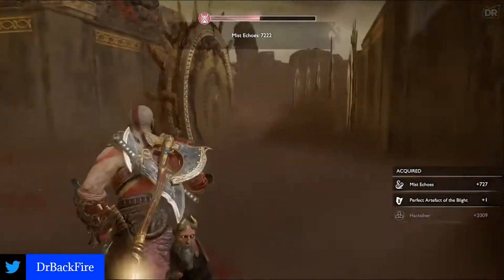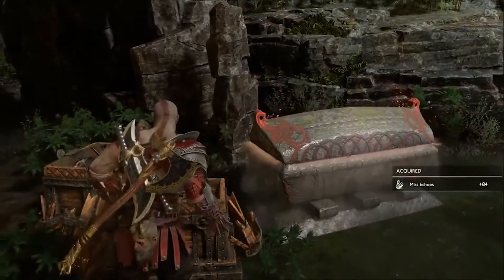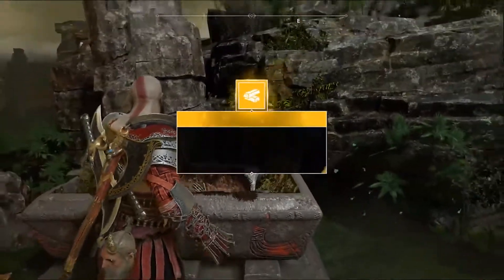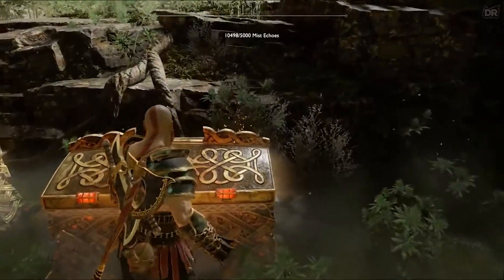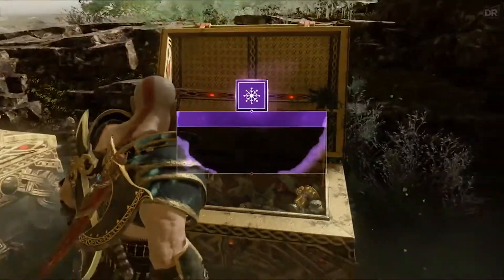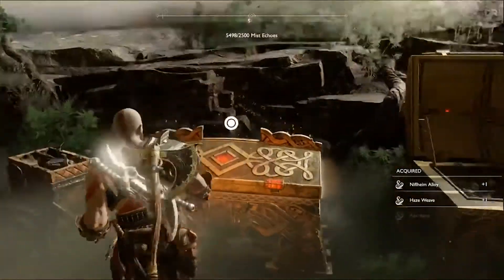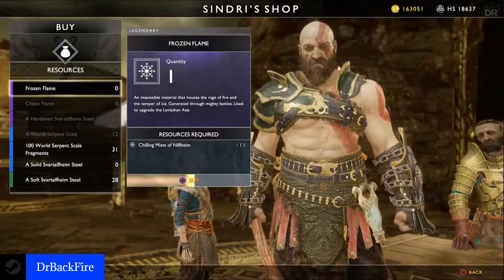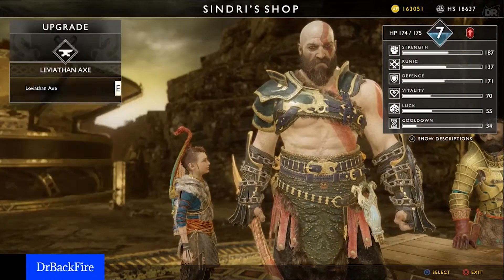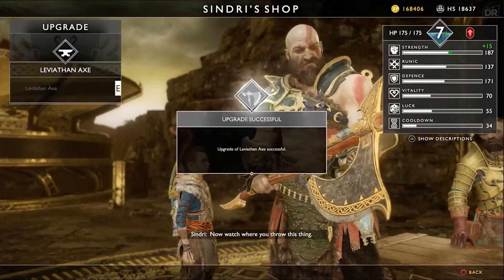The game will say the armor is not usable — that's okay. Take it back to the Dwarf, give him some Mist Echoes, and he'll fix that up for you. As for upgrading your axe, get between 7,500 and 10,000 Mist Echoes and open the chests in the main chamber that cost Mist Echoes. After one or two rotations, go back to the Dwarf and buy the last part for the axe upgrade from resources. That gets you to level 6 — the max level for the axe — and that gives you a ton of advantage against any Valkyrie.